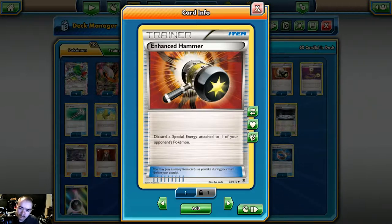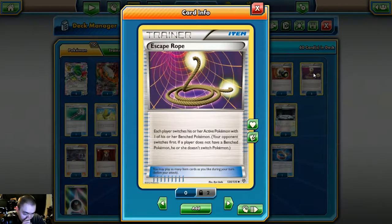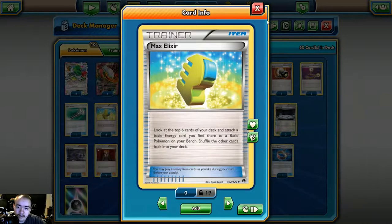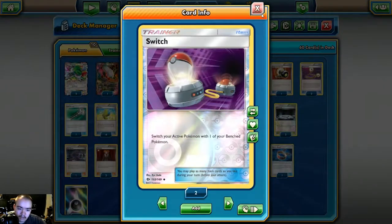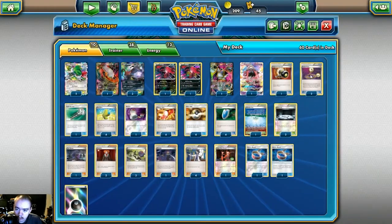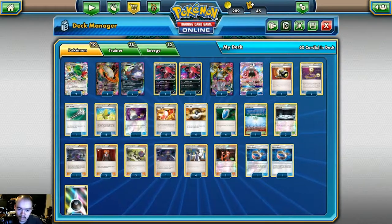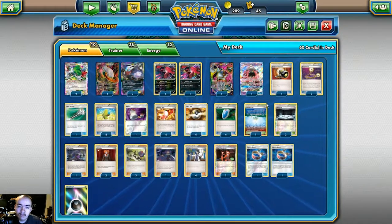Double Colorless is really the only special energy being heavily played right now, so that's what you're mostly using Enhanced Hammer for. Two copies of Escape Rope let us get our Darkrais in and out of the active — if one is damaged, you Escape Rope out, put a fresh Darkrai in the active, and force your opponent to deal with the Darkrai sitting on the bench with damage on it. One Field Blower to discard opponents' tools and stadiums. Four Max Elixir to accelerate energy onto our Darkrais. One Switch as another switching option.